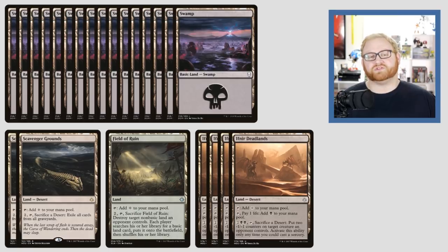Field of Ruin is here for flip lands like Scantsa and Legion's Landing. Ifnir Deadlands is coming in for legendary indestructible creatures like Rhonas in stompy lists. We can tap it for colorless, pay one and add one black to our mana pool, or pay four, sacrifice a Desert — like itself or Scavenger Grounds — and put two -1/-1 counters on a target creature an opponent controls. This only happens during our turn, so it's like a sorcery, but it's a very good removal spell against indestructible creatures like Rhonas in the mid to late game.